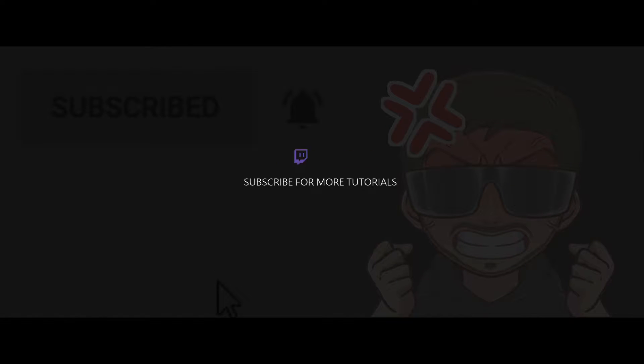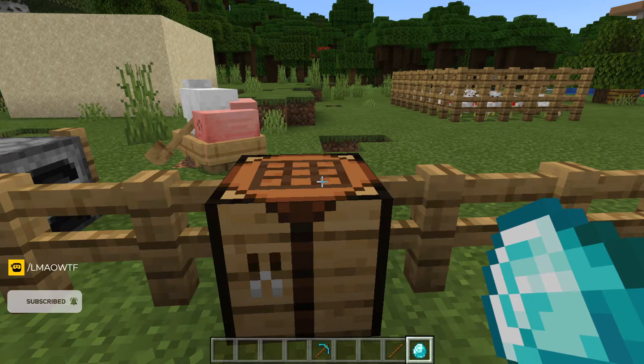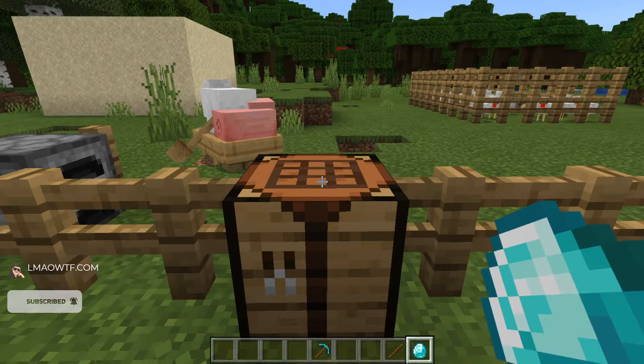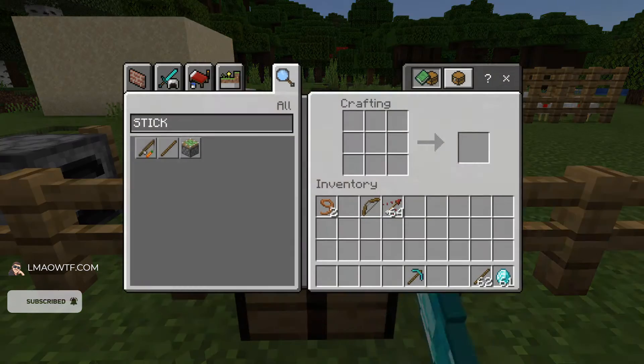Hello ladies and gentlemen, today I'm going to show you how to make a diamond axe in Minecraft. All you have to do is go to your crafting table.